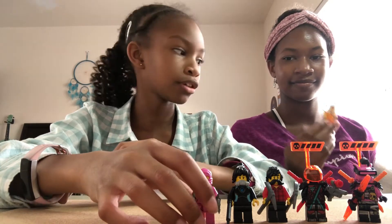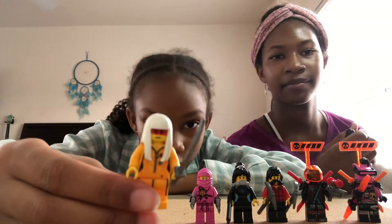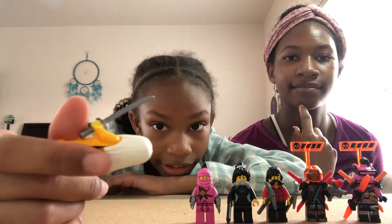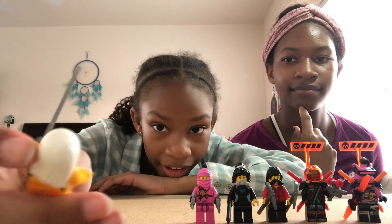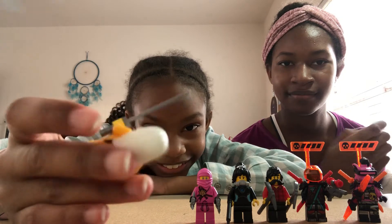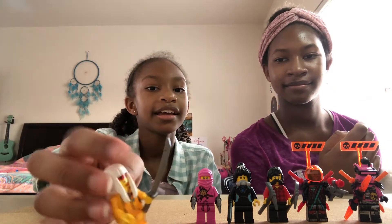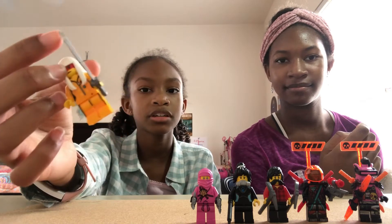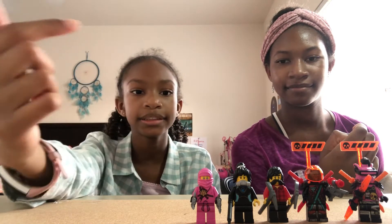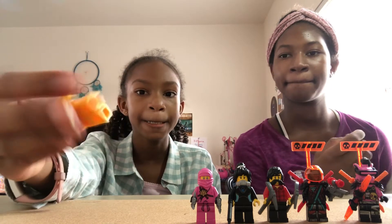That's the Pink Zane avatar. Next is Okina's avatar — I like her face and her hair. This is her weapon, and Zane's weapons were ninja stars. That's her outfit.